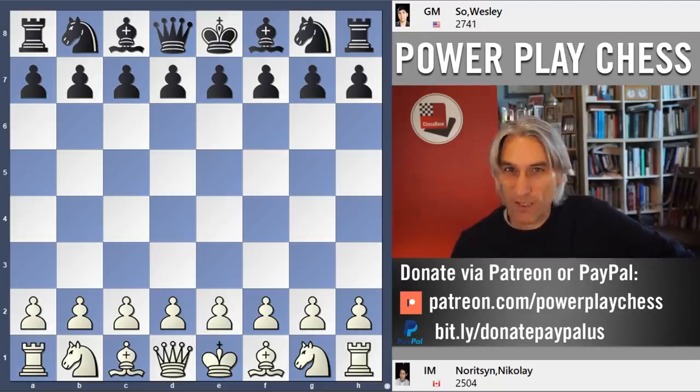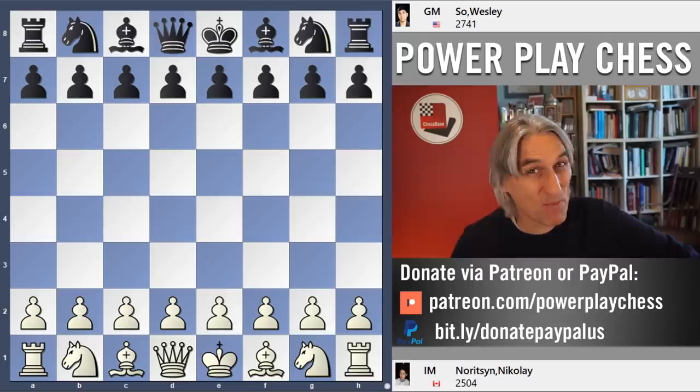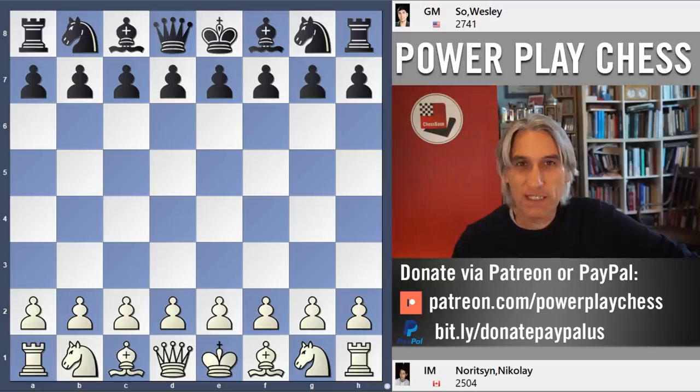Those are my criteria. Without further ado, I'm presenting the game which, for me, is in third place. It's a brilliant game. It's played between Nikolai Noritsyn, representing Canada, and his opponent with the black pieces is Wesley So, representing the USA.